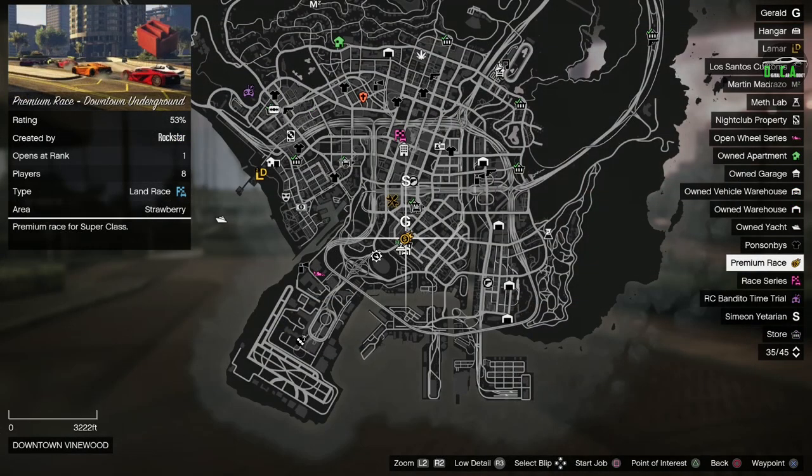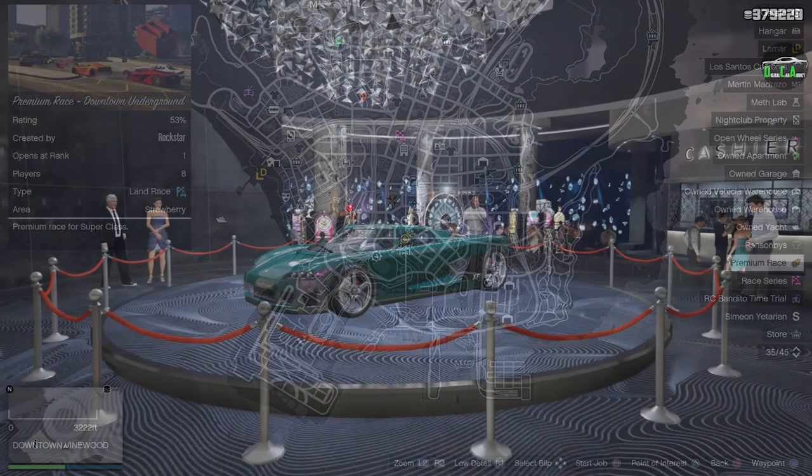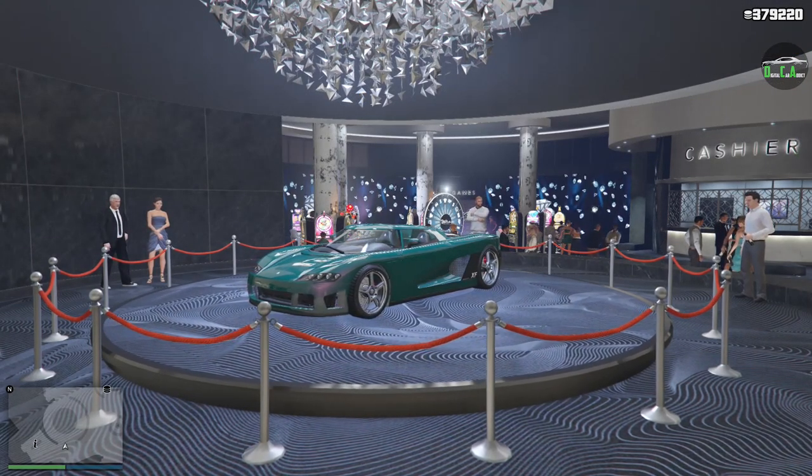This week's premium race is the supercar race Downtown Underground. I highly recommend either the Emerus, Krieger, S80RR, or Vagner for this race. Every Friday I post a guide on how to easily beat the time trials and premium race, so stay tuned for that if you're new.